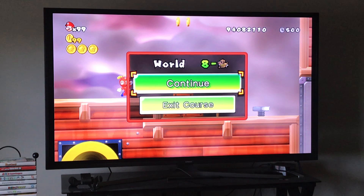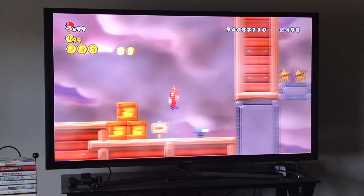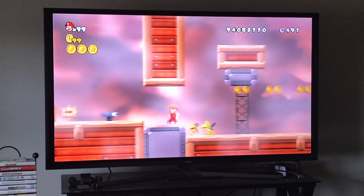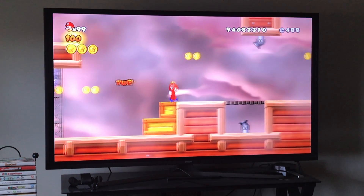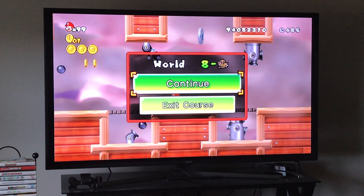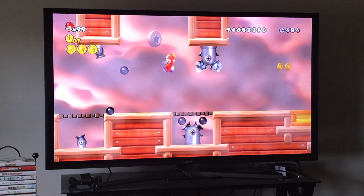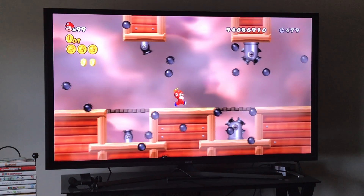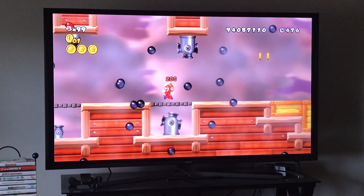Something very important about this level: you see a screw right there. When you stand on that screw, you just want to shake your Wii remote and it spins, then these platforms move. Here's the first Star Coin. If you don't have the propeller suit, you don't have to jump on one of those cannonballs — but if you do have the propeller suit, it's very simple.